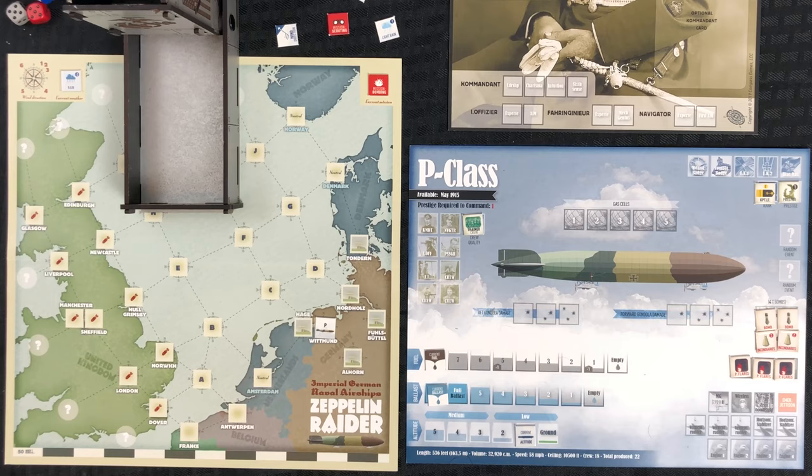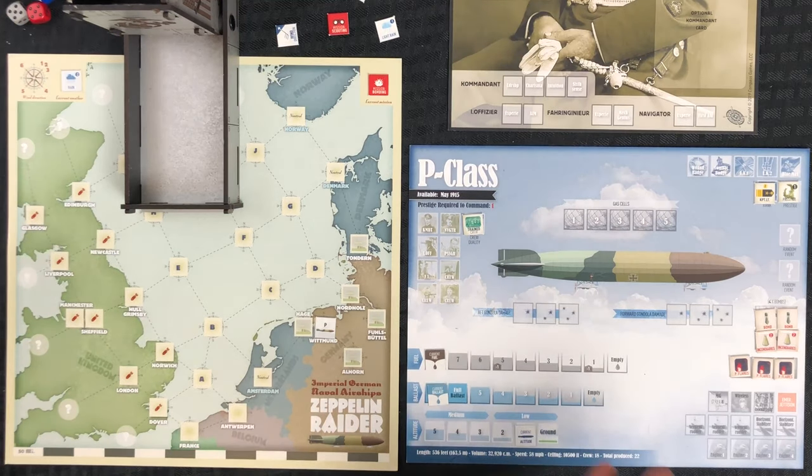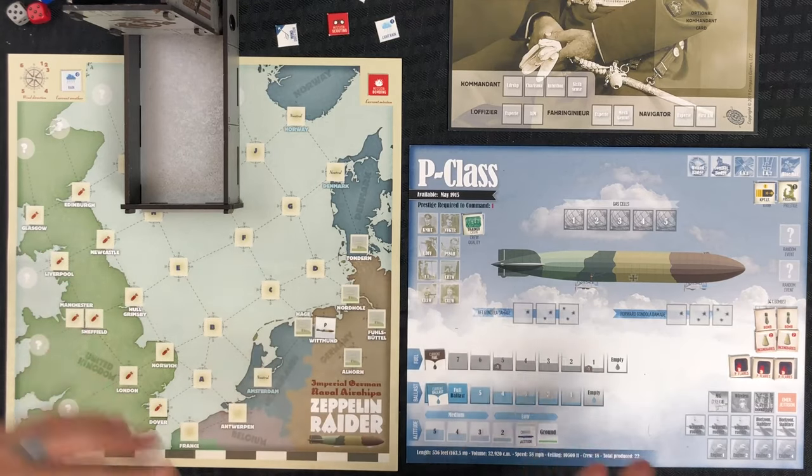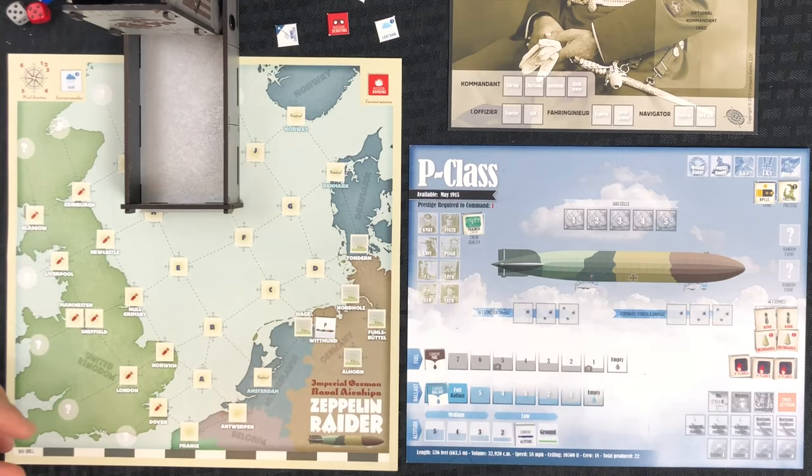Welcome back. This is the final part of Zeppelin Raider by Compass Games. In our previous videos we went over a mission - we flew out to London and did our bombing run. We didn't get to cover every aspect of the game, but you saw the basics of how it plays. In this video we're going to cover a few more aspects we didn't cover: basically how scouting works, what you see when you come back to base, and then some final thoughts on the game.